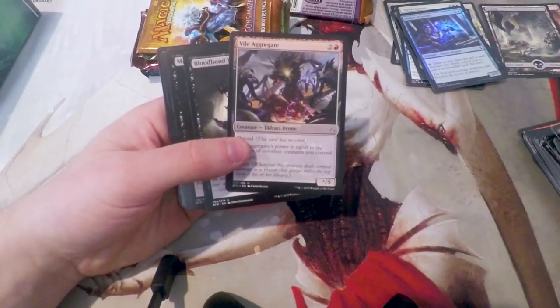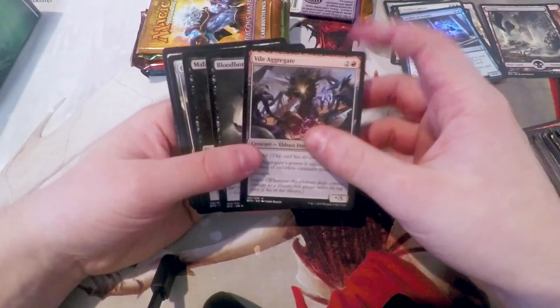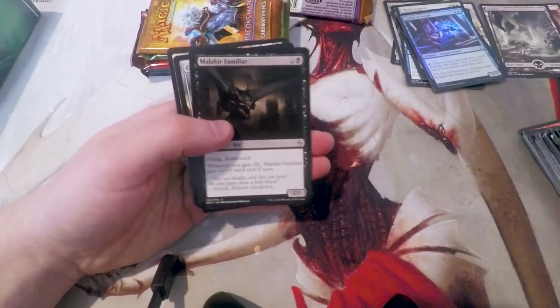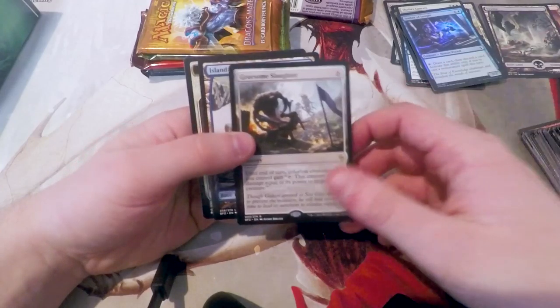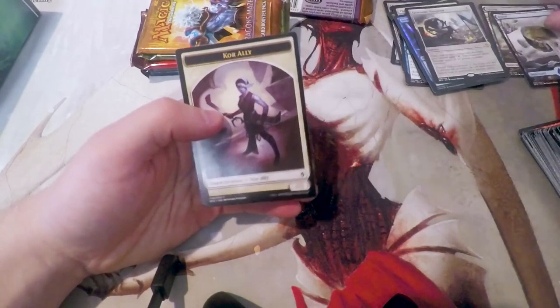Quickly through the commons. A Vile Aggregate, Bloodbound Vampire, Malakir Familiar — I actually do love that card — Gruesome Slaughter as our rare. And then a full art, obviously.